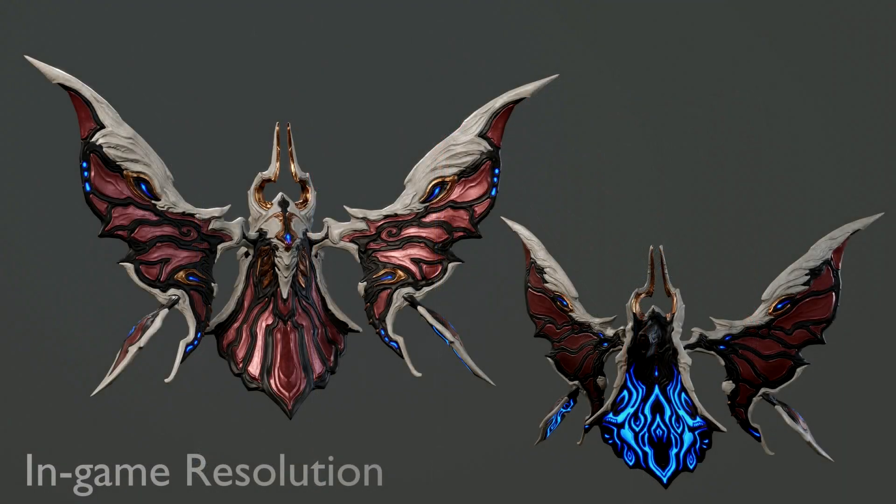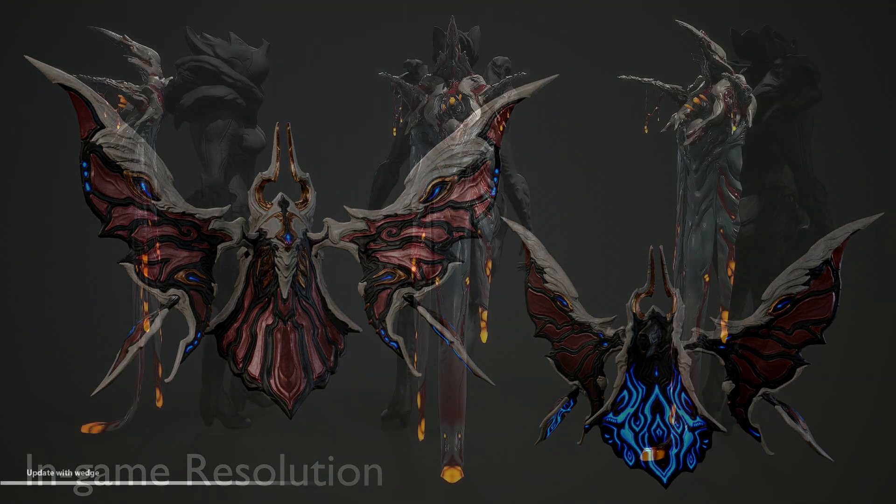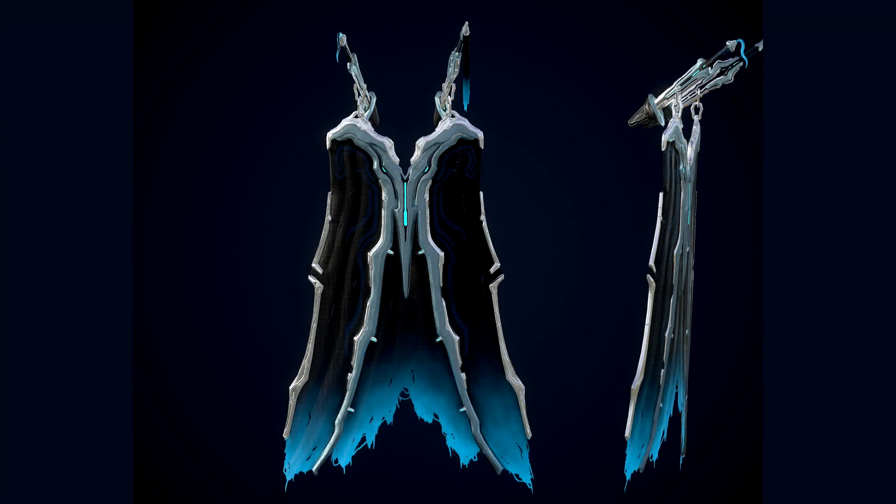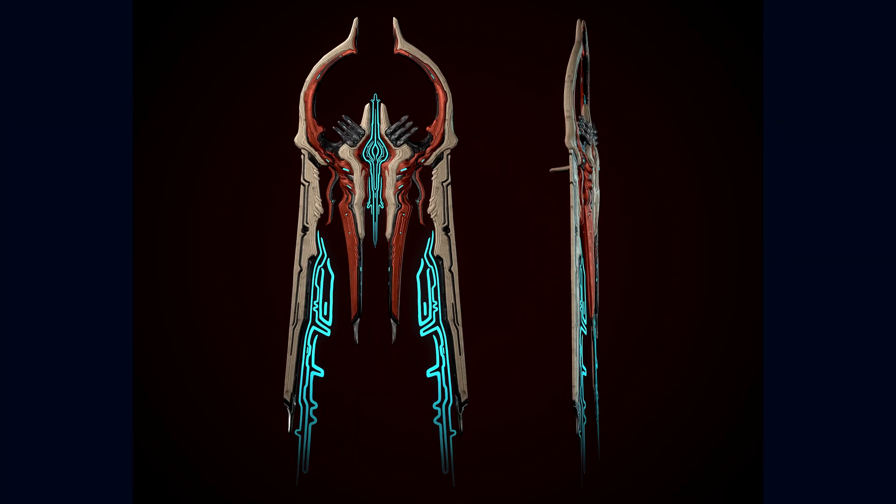For Syandanas, we have the Fae Syandana by Malaya and Jadie, the Laprosus Syandana by Freling Hazmot, the Dragan Syandana by Guzmo, and the Ekkles Syandana by Guzmo.